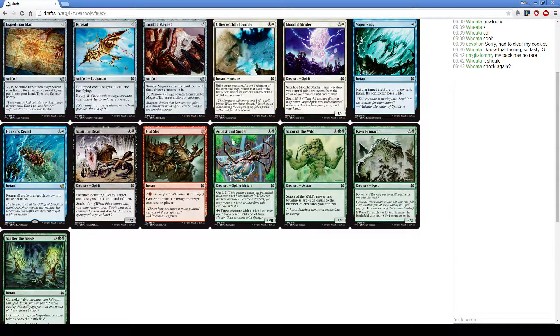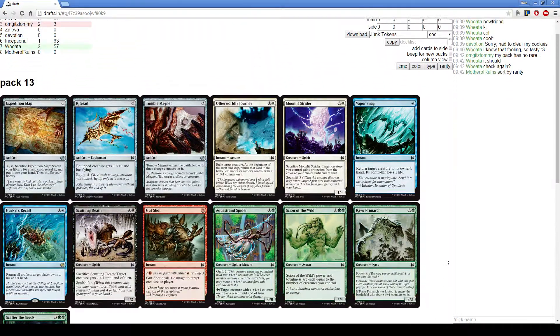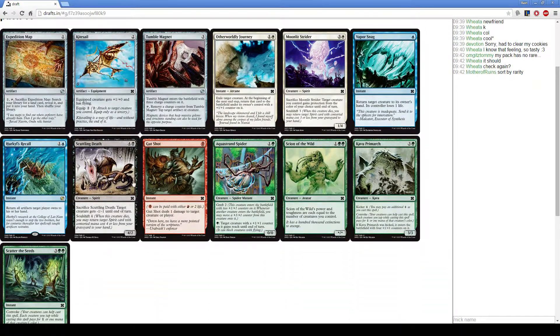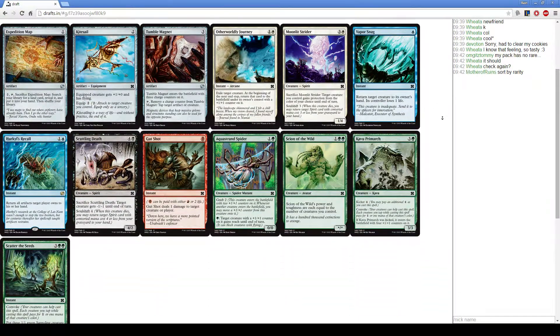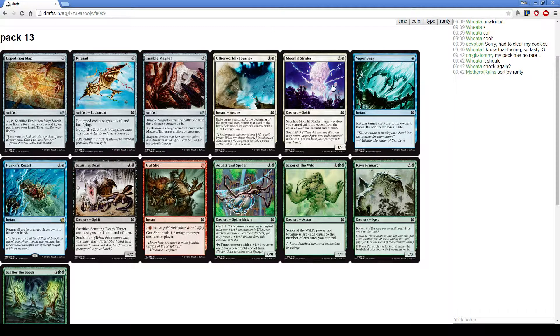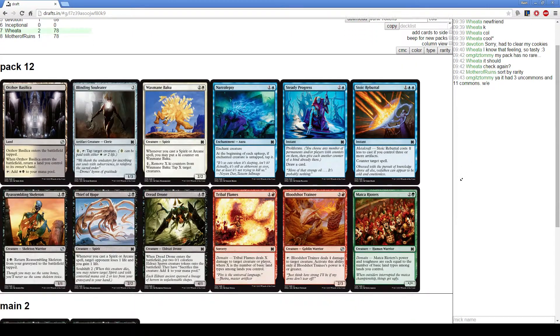Here we could take a Moonlit Strider or a Scuttling Death. I think Scuttling Death is probably the pick — it's not quite as good as Moonlit but it's less committing. I'm not really a fan of black-green tokens, so I'll take the Scuttling Death.